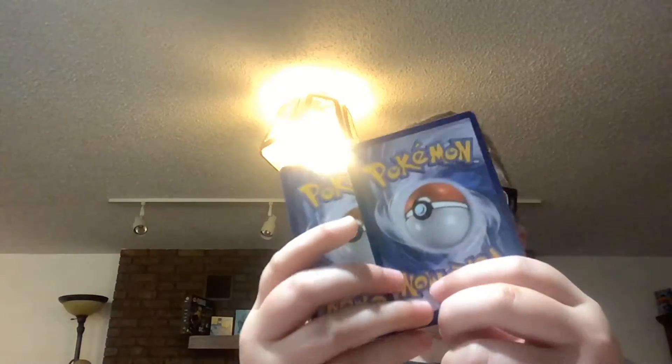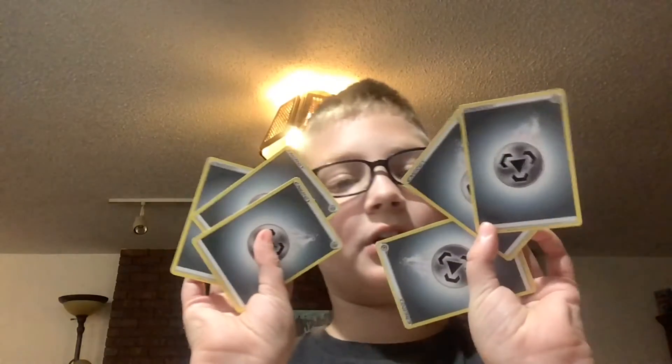We also have a Sneasel and a Qwilfish — I just needed a couple more Pokémon slots so I threw some in. They're both probably the best big basics we have. For energy, we have exactly 20 energy cards: seven Fire, seven Psychic, and six Metal. My dad looked over the deck and pointed out none of my Pokémon need Water energy, so I replaced those with more Metal, Psychic, and Fire. Qwilfish also doesn't need Dark energy, so none is included.